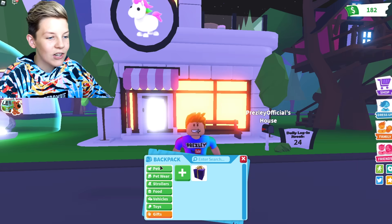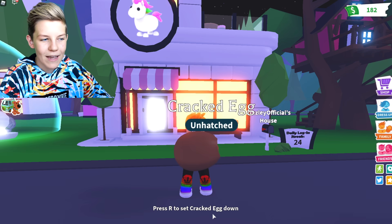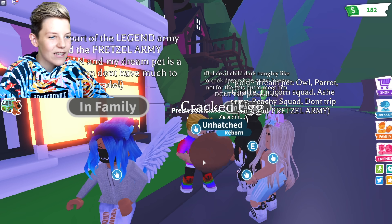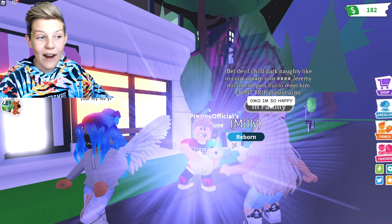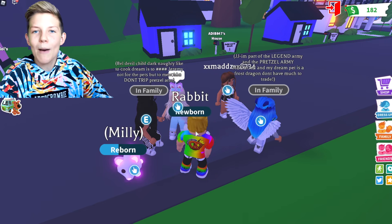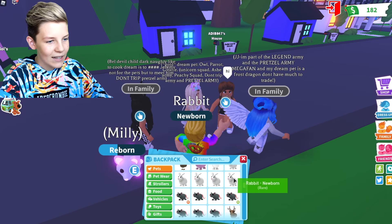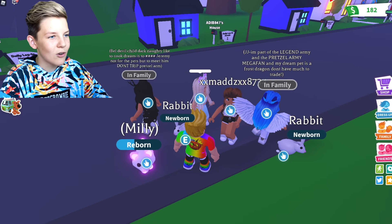Let's test out the theory that if you dance while holding an egg, maybe it will make it happy and become a legendary. I've got an audience now so let's go and dance for them - let's do dance one. While we're holding our egg and dancing, let's hatch it. A rabbit! Rabbits are still pretty good - they're rare. Let's give this girl a rabbit just for being in the Pretzel Army. And let's give this other person a rabbit as well. Everybody now has a rabbit.